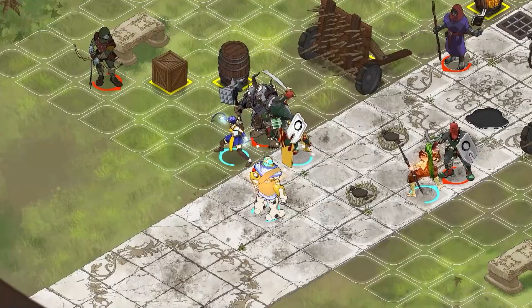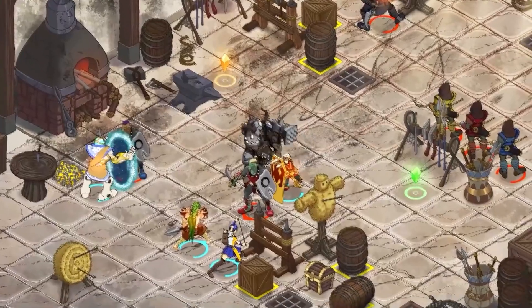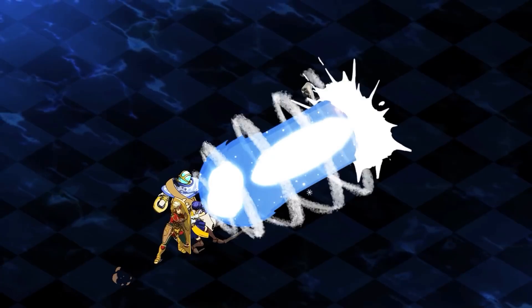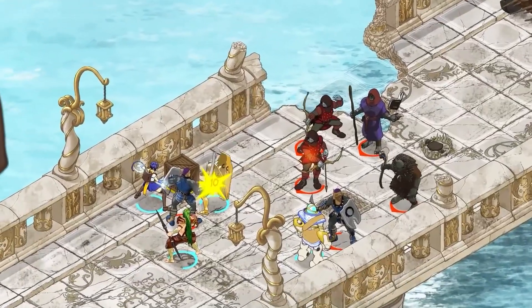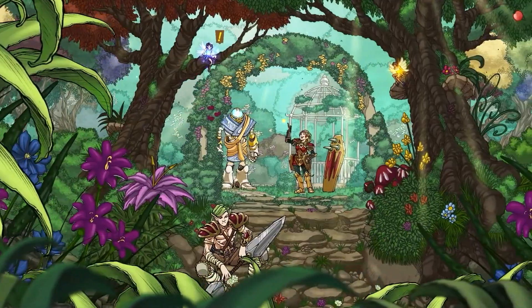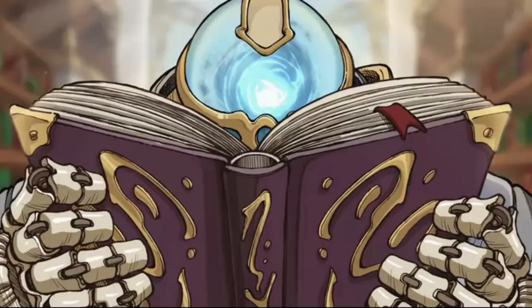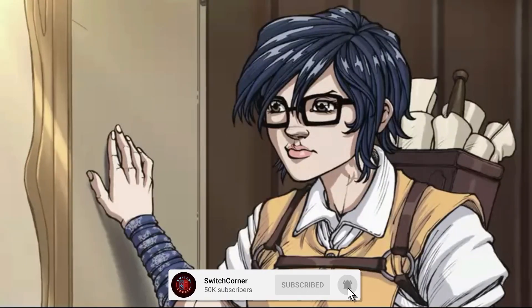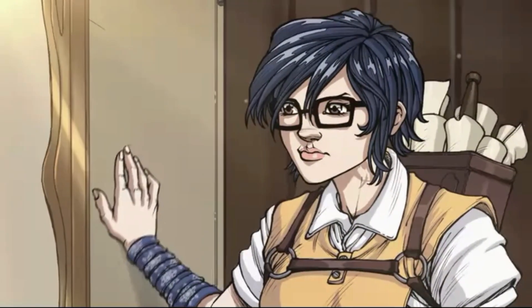Welcome back to Switch Corner, my name is Alex and today we're going to be taking a look at Reverie Knight Tactics on the Nintendo Switch. This is the latest release published by 1C Entertainment, the team behind Fel Seal. This one is a tactical experience with a whole host of elements to its gameplay, so hit subscribe if you love the Switch as much as we all do here, join our growing family and let's get started.